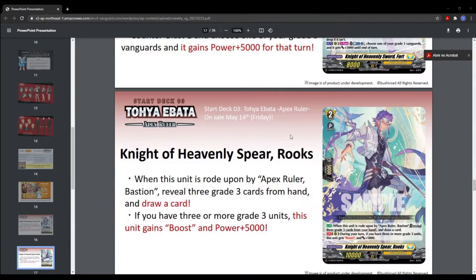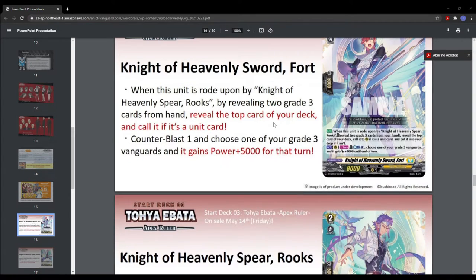This is Rooks, the grade one that needs to be ridden upon. It reads: when this unit is ridden upon by Apex Ruler Bastion — the grade three — reveal three grade three cards from your hand and draw a card. If you have three or more grade threes, this unit gains boost and power plus 5k. With this card, if you get more grade twos in the deck that get boost, you basically don't really need grade ones.